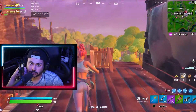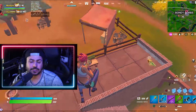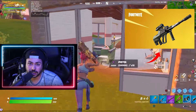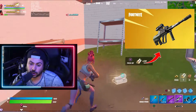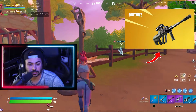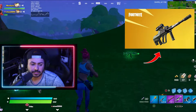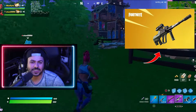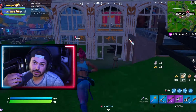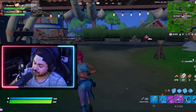She spawns with a few other Dr. Sloanes and IO Guards — very difficult to kill, you need a lot of ammo. This time she's not dropping the mythic pulse rifle; she's dropping a mythic burst assault rifle, very similar to Ocean's gun from Chapter 2 Season 3. It does incredible damage — if you get shot once your health is basically done. I will be doing a dedicated video on Dr. Sloane and the mythic AR soon.